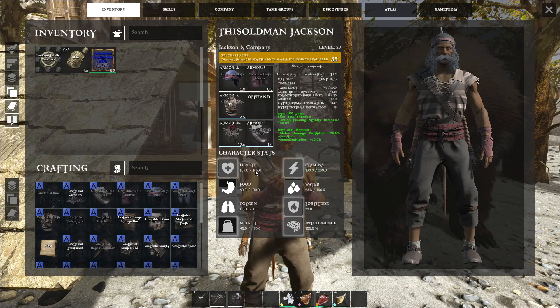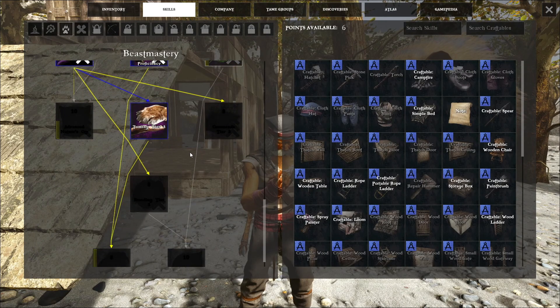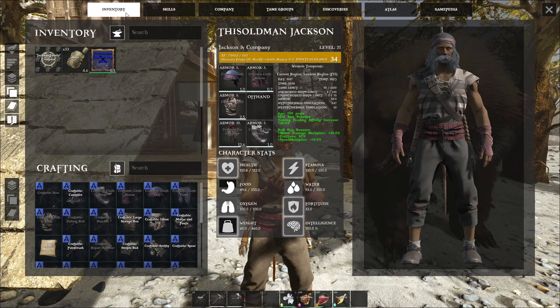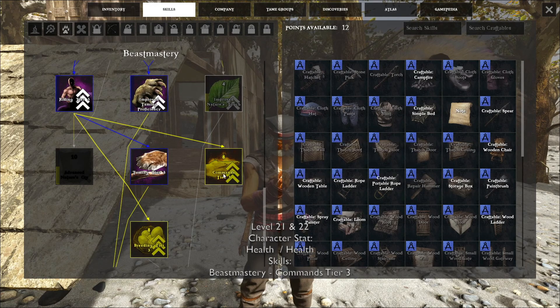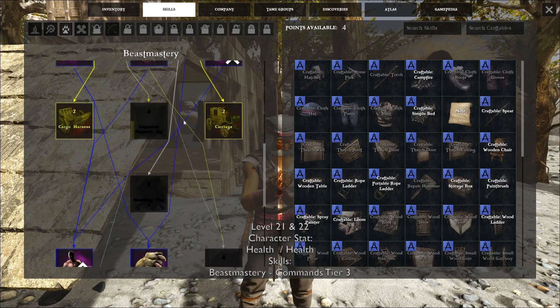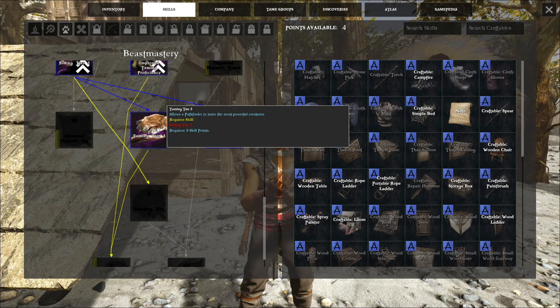So we'll go up in health. We need eight points in total, so we're going to go up one more to level 22. We'll put it to health and now we can get commands Tier 3. Now you have everything you need to go out and tame an elephant and a rhino, command them, and build the saddles back at your tannery.